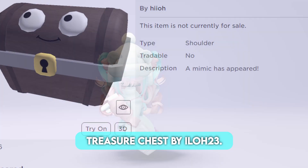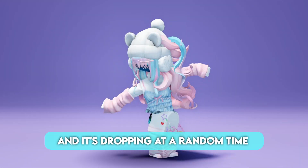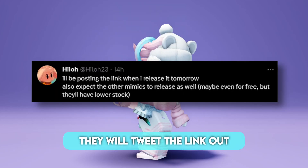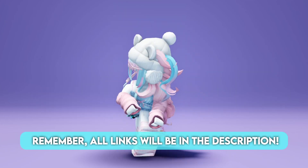First up we have this treasure chest by ilo23. Only 20,000 in stock, and it's dropping at a random time today, April 16th. Follow the creator on Twitter because they will tweet the link out once it's released for sale. Remember, all links will be in the description.